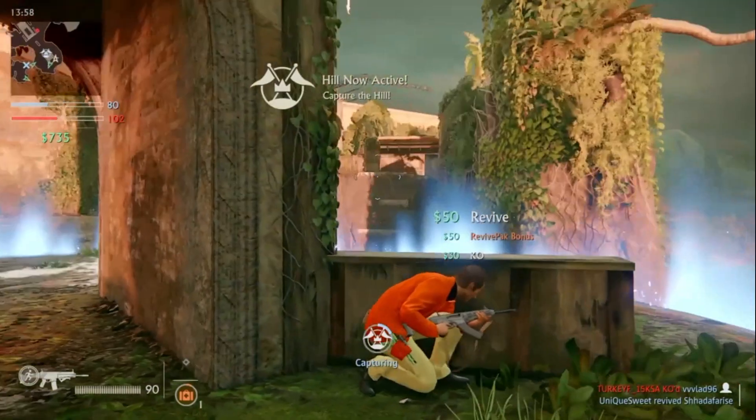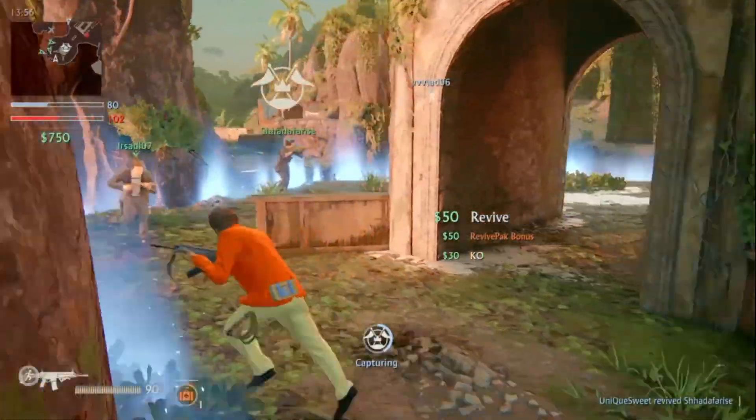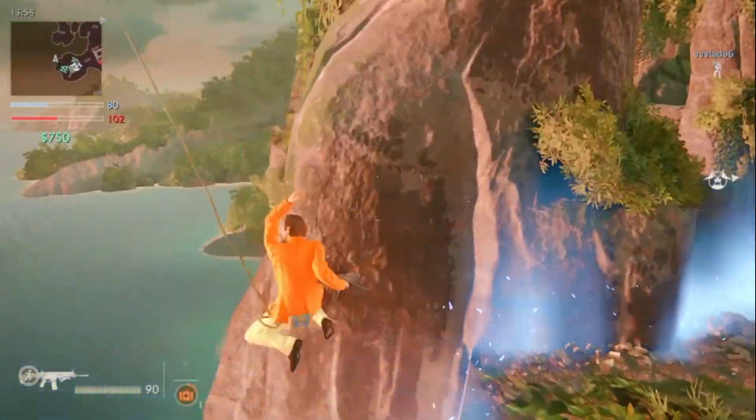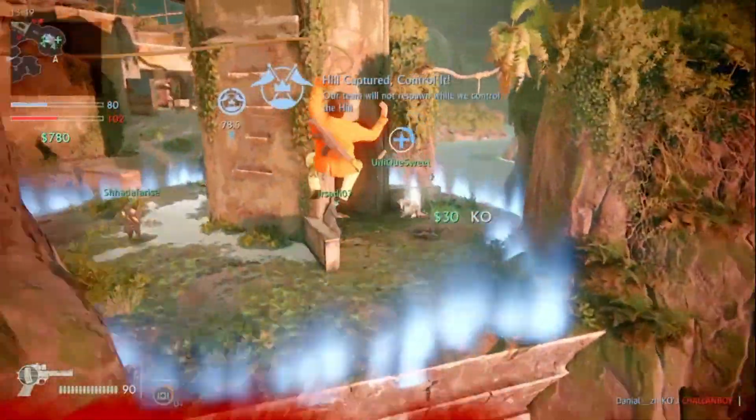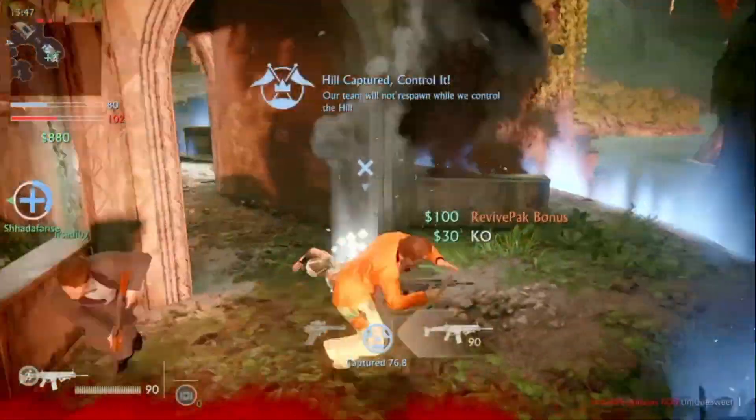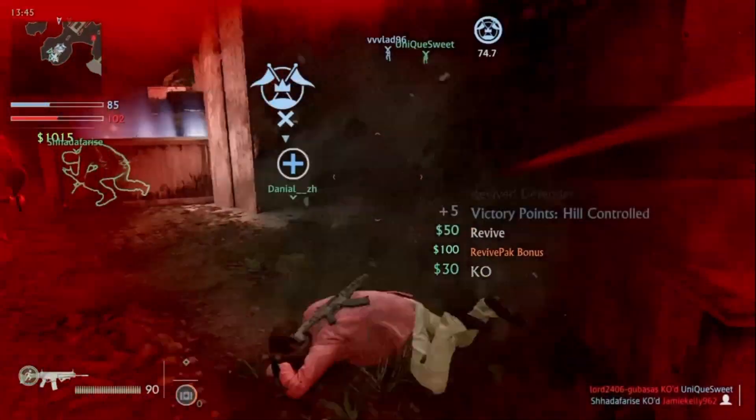If you have very good speakers, a home theater, or a high-quality headset, you can leave Dynamic Range on default — Medium works well for headsets. If you want to know more tips about Uncharted multiplayer, check out my other video on 16 pro tips to play Uncharted multiplayer. I hope you liked it and I'll see you in the next tutorial.